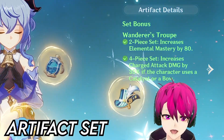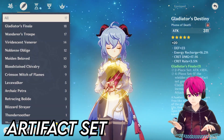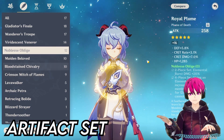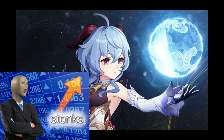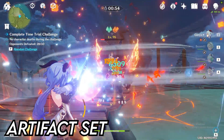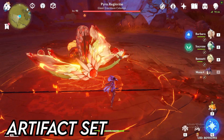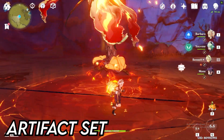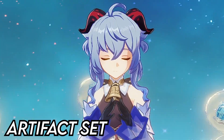But if you do not have any decent Wanderer's Troupe at all, you could go for Noblesse Oblige and Blizzard Strayer. Noblesse Oblige increases your elemental burst damage by 20%, so that's going to increase your Q-skill AoE damage — which is amazing for a support Ganyu. But if you're just going to main DPS Ganyu, try to farm World Bosses and get as much Wanderer's Troupe as you can, because that's going to be the best set you could put on Ganyu.